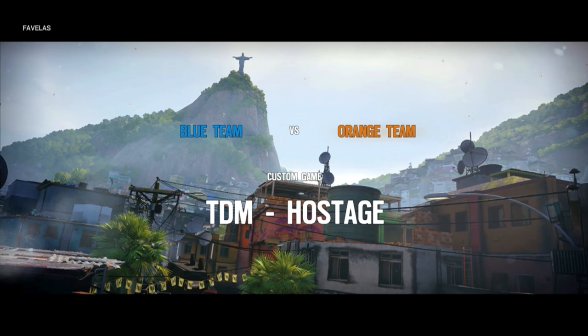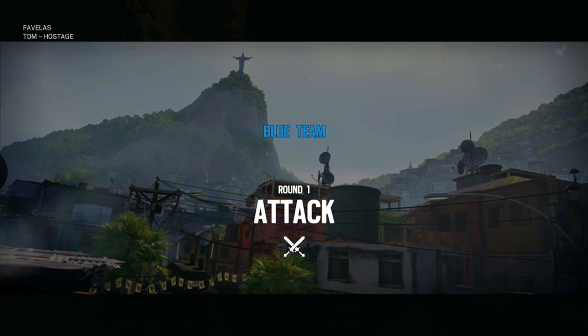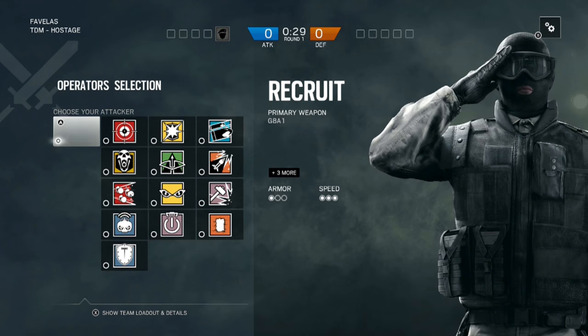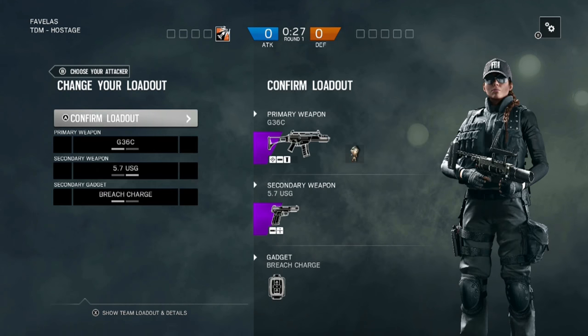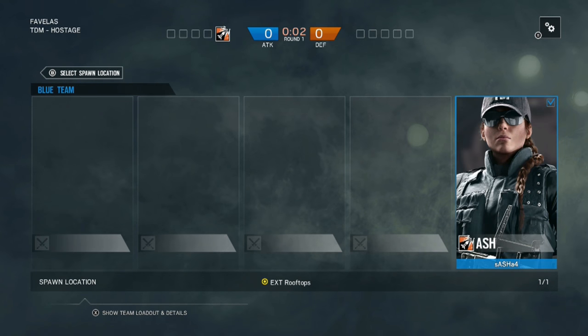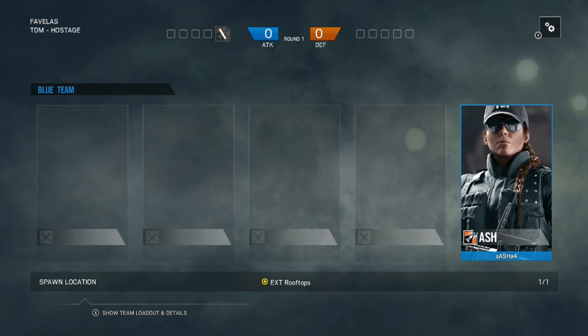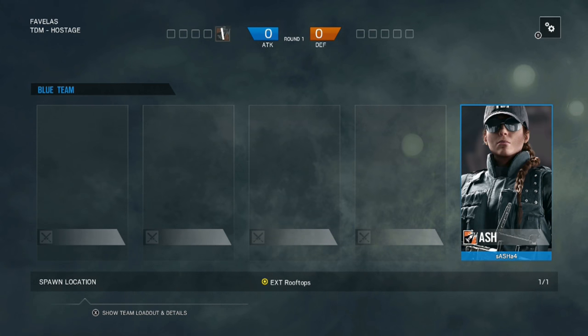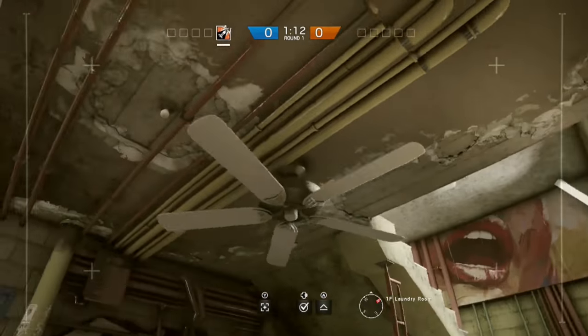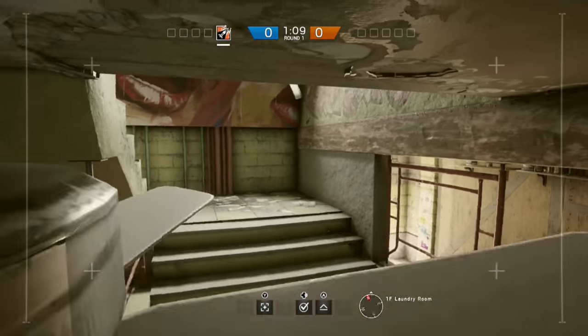Hey, what is up guys, my name is Grief Drums and today we are going to be taking a look at map tips and tricks on the map Favela in Rainbow Six Siege. It's taken me a while to get this video together and I apologize for that. The main reason being I hate this map with a passion. The rest of the maps bring a lot of verticality and you can be creative, but on this map it's only really the exterior walls that are breachable, there's barely any interior walls you can push through, and because of that it just really frustrates me.